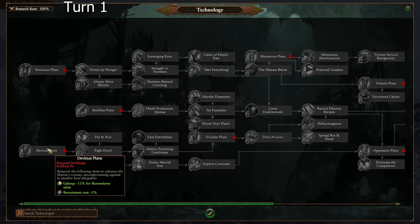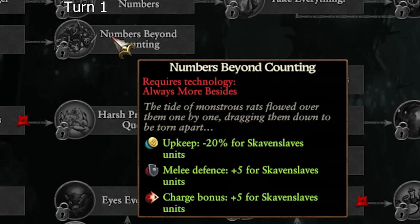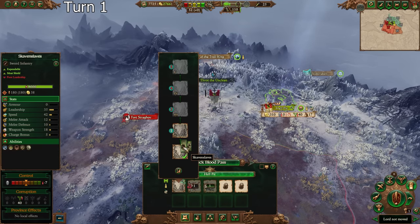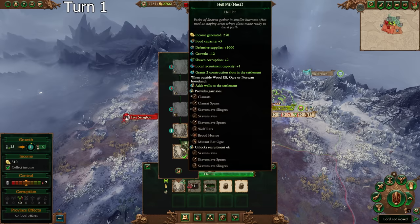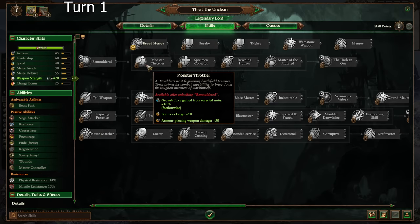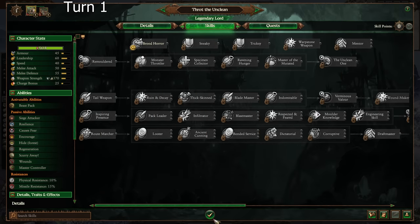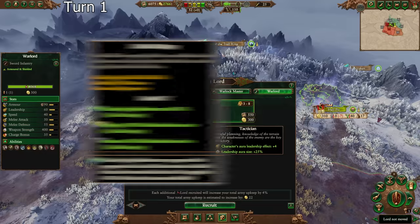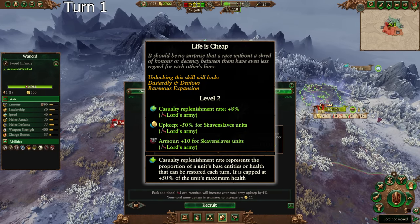After that, we can get Casualty Replenishment Rate and a further 20% reduction, getting up to a 33% reduction to the upkeep of Skaven Slaves plus 5 melee defense and charge bonus. Our baseline buildings allow us to recruit all three versions of Skaven Slaves. Throt doesn't really have anything that buffs Skaven Slaves directly, but Warlords can reduce the upkeep cost of Skaven Slaves in their army by up to 50%, which is going to be gigantic.